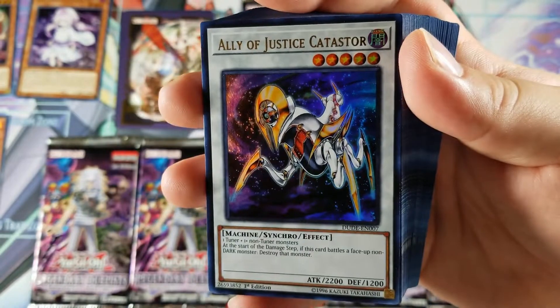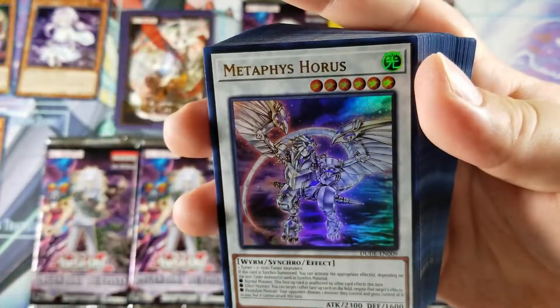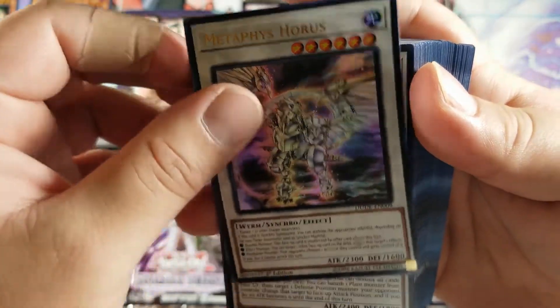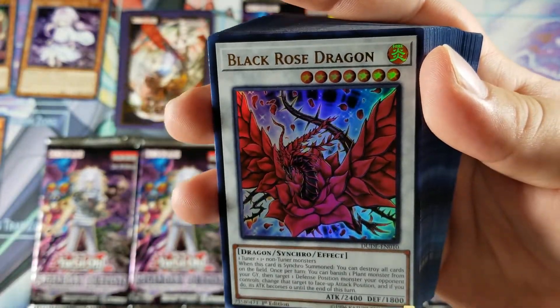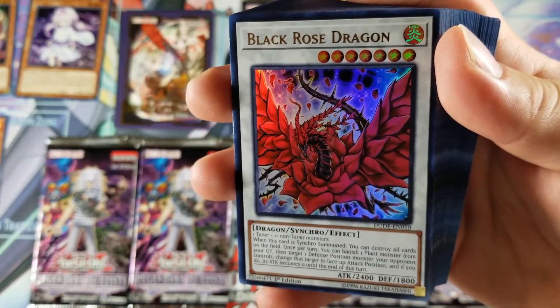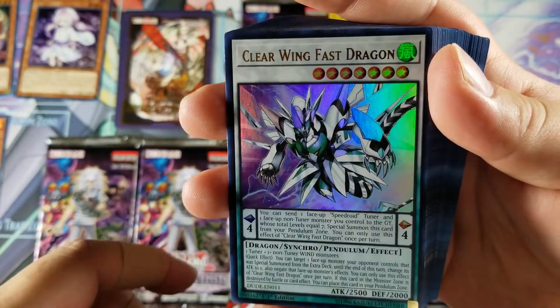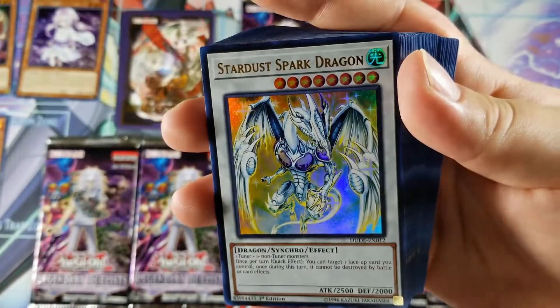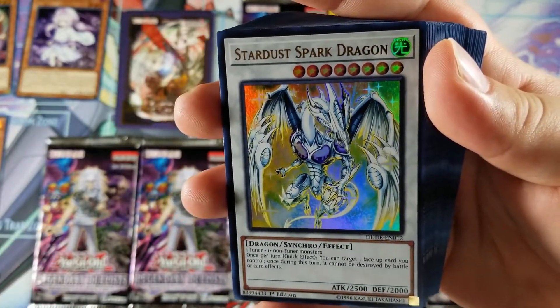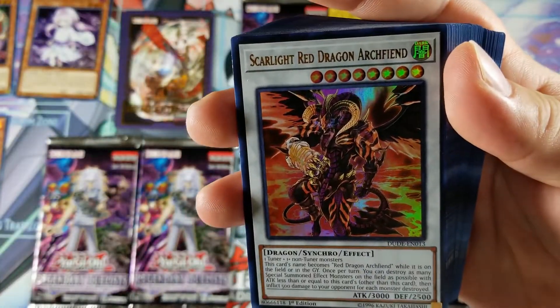So this is a throwback right here — Ally of Justice, Task Force. You got Brionic, Metaphys Horus. I think you're guaranteed the same cards; the only thing that changes is the field centers. Black Rose Dragon. We got a Clear Wing Fast Dragon — very cool. Stardust Spark Dragon. I actually don't have Clear Wing Fast Dragon or Stardust Spark Dragon, so that's a cool add.